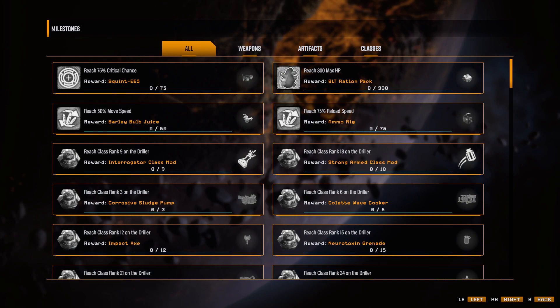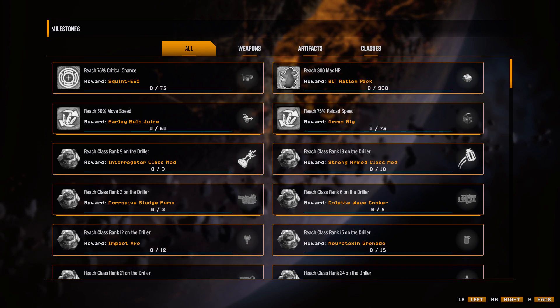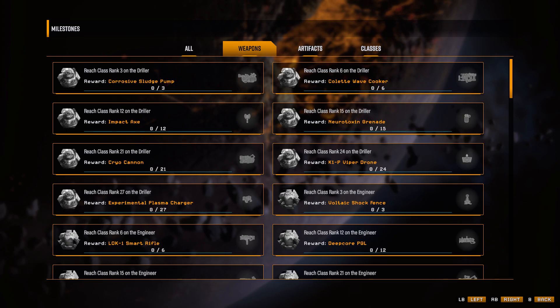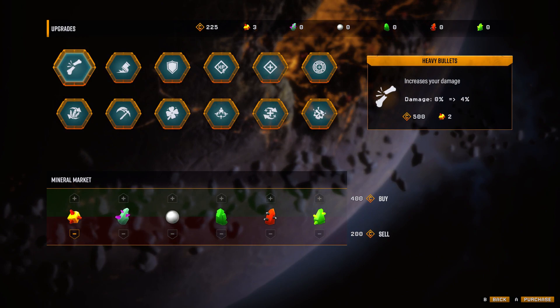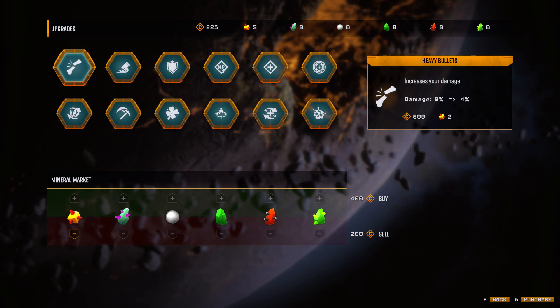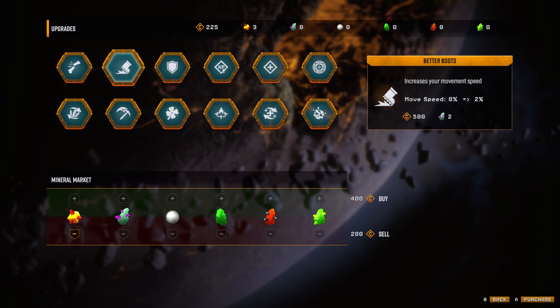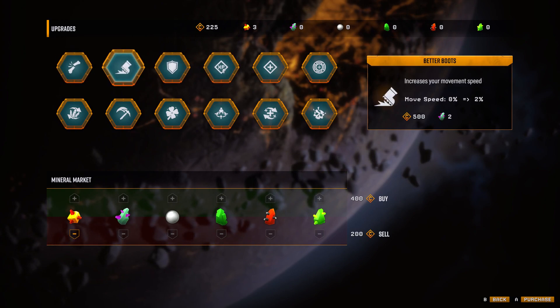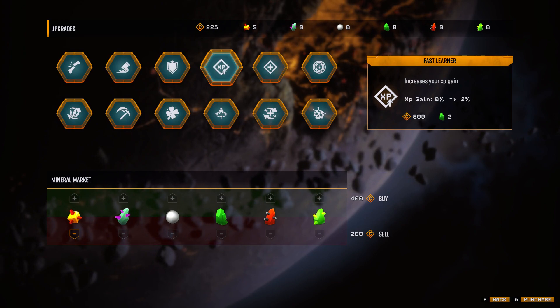I've also noticed these milestones you get for doing stuff — like, if you reach 300 max HP, you get a BLT ration pack. Oh, that's just a sandwich! Reach class rank 9 on the Driller and your reward is an Interrogator class mod. And I can use the resources I've kept to make permanent upgrades, like increasing my damage by 4% forever. I can also increase movement speed, decrease damage taken, and increase XP gain — that seems like one to invest in early.